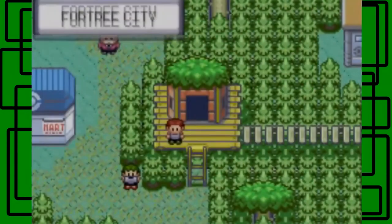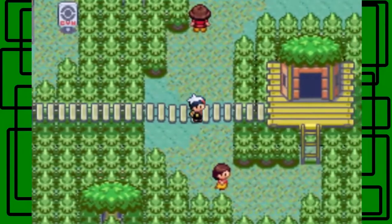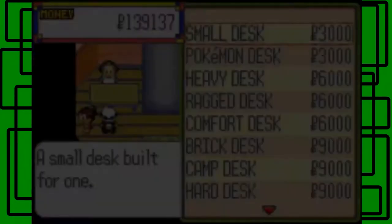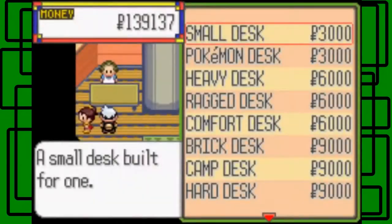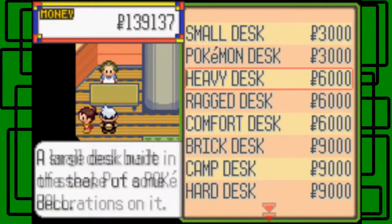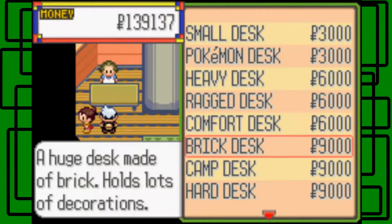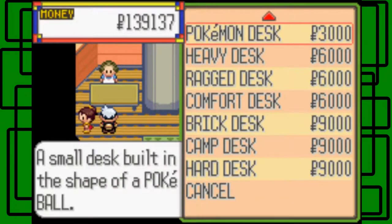Fortress City is great! I think it's this upcoming house to the right because I know one of these sells stuff. I think this is it. You can't resell the items you get from this place, I think — maybe you can sell it to a Pokemon, I'm not even sure. We've got a small desk, a Pokemon desk, heavy desk, regular desk, comfort desk, brick desk, camp desk, hard desk. The hard desk is nine thousand Poke dollars.